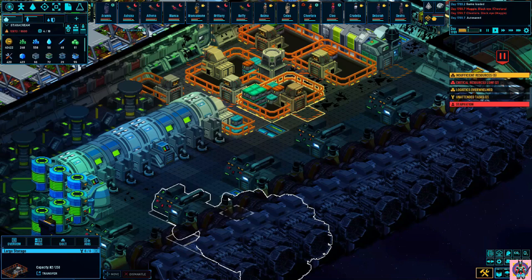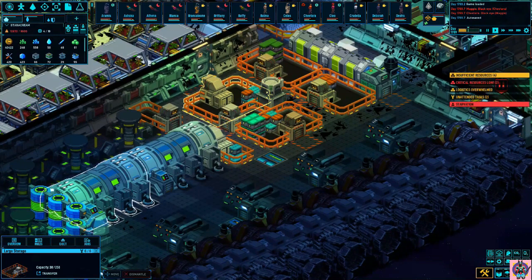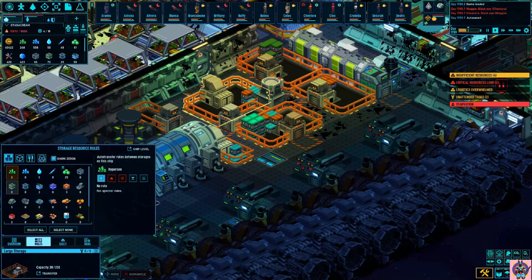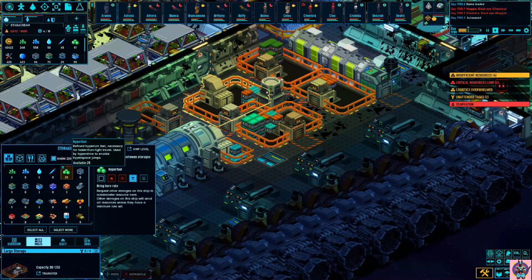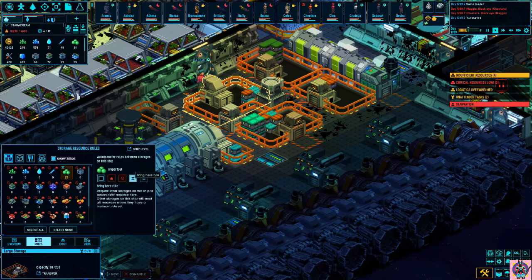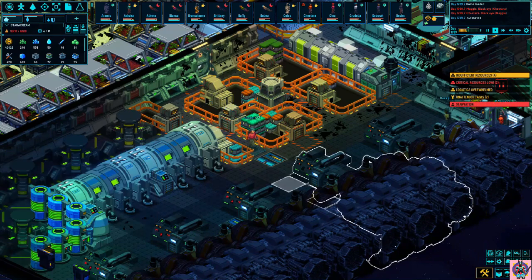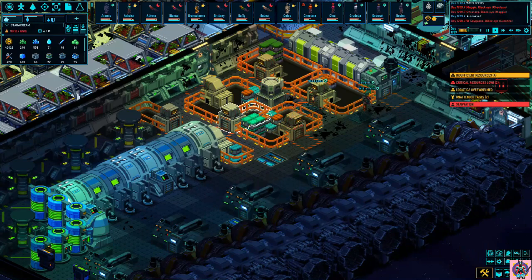You can go to your storage and tweak it to contain only the item you want. The way you do this is you select everything, then tell it not to take anything, then go back on the item you want and tell it to bring it here. So now at this point we'll have energy rods and hyperfuel only stored in this storage, close to both where they're needed.